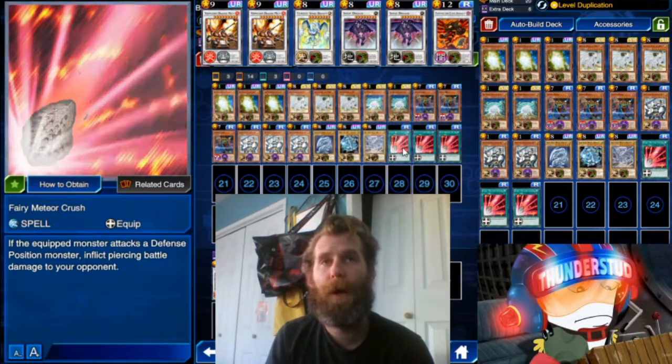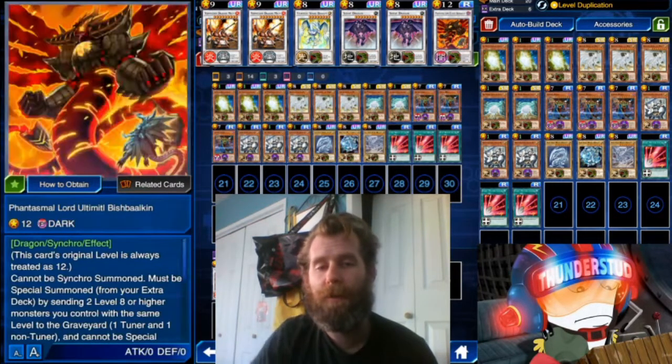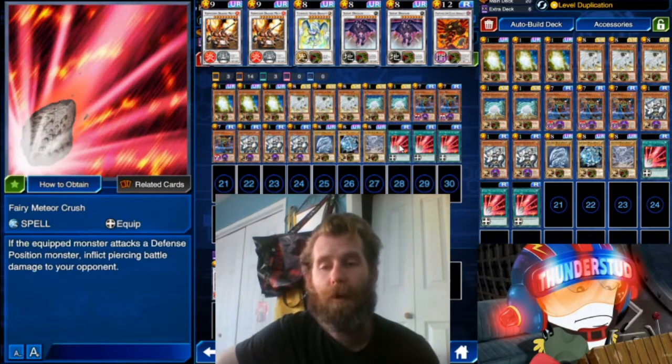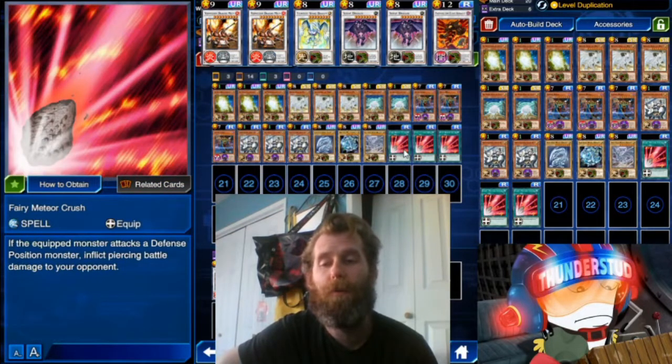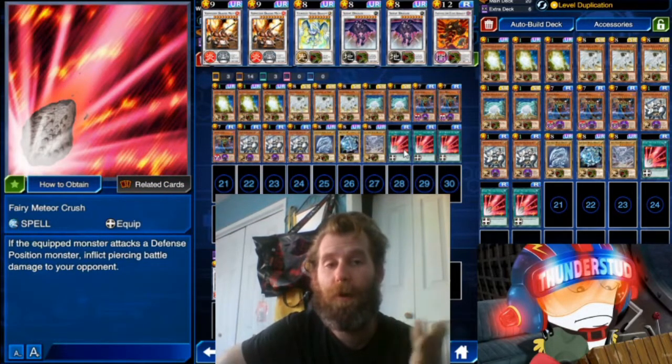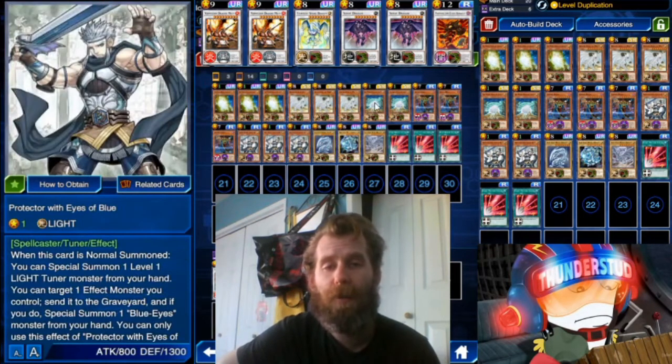I switched from Big Bang Shot because that just gives this boy a weakness he doesn't need. With Fairy Meteor Crush you can also set it on an opponent's monster, let them swing in and damage themselves. When you put it on an enemy's monster it makes them take their own damage. Overall better than Big Bang Shot since you don't really need the 400 attack boost.